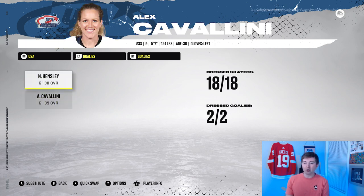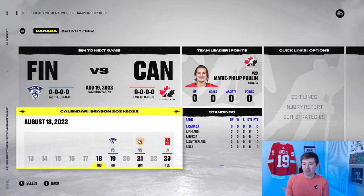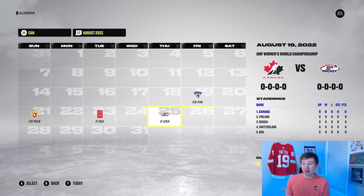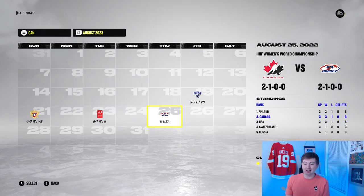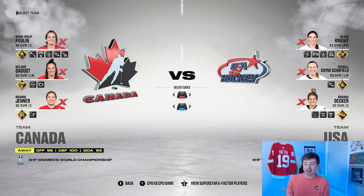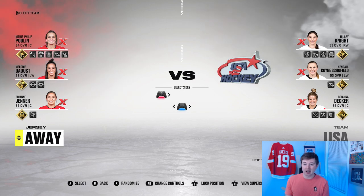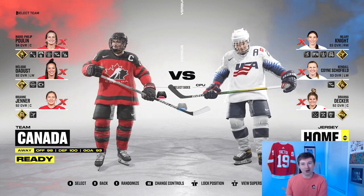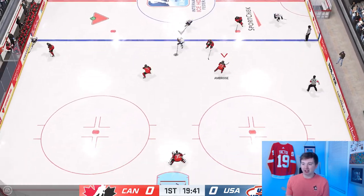I want to kind of test out the gameplay here. I'm thinking I'll do a game that doesn't really matter — maybe Canada versus one of the lower-rated teams. Actually, I'm thinking I should play USA in the round robin, because there's a chance it won't be Canada-USA in the gold medal game and I want to have that matchup. Finland somehow lost to Canada five to three. Looking at the ratings matchup: 98 and 93 for Canada, 94, 96, 92 for the USA. Canada's overall is higher at 100 on defense, so this should be a fun game to play.